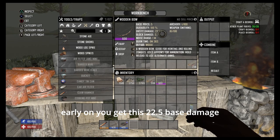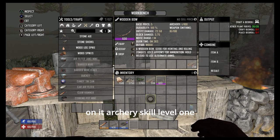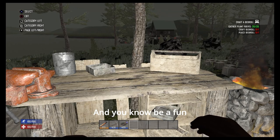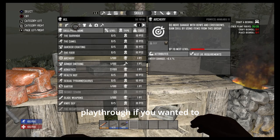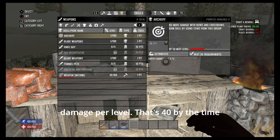You get 22.5 base damage, and then of course there's your archery skill. I'm at archery skill level one. If you want to level up your archery, you do get 0.4 damage per level — that's 40 bonus damage by the time you get to level 100.